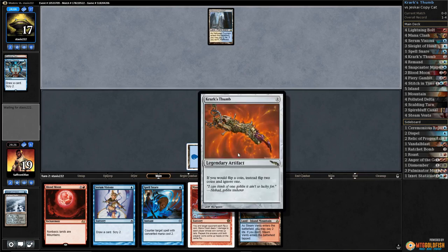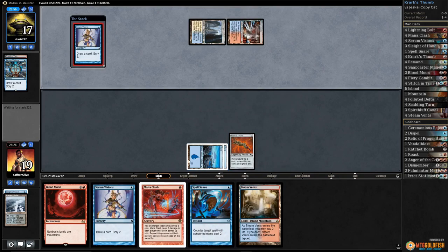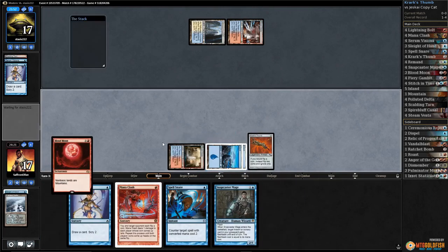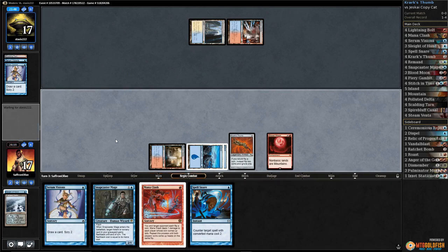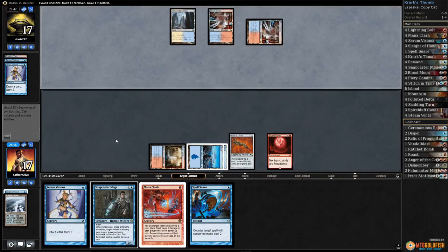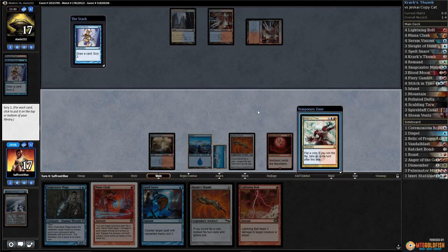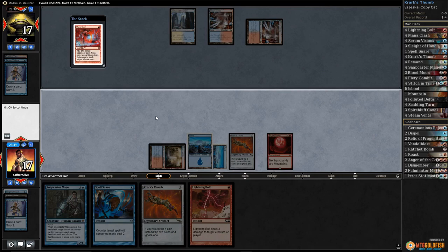Let's see how lucky we are — Krark's Thumb definitely improves our luck. Serum Visions. Probably gonna have to take this turn off for Blood Moon. Steam Vents untapped and Blood Moon gives us a little time to test our luck. Another Mountain for our opponent. Serum Visions — let's put both on top. We might as well Mana Clash and see how much damage we can do.